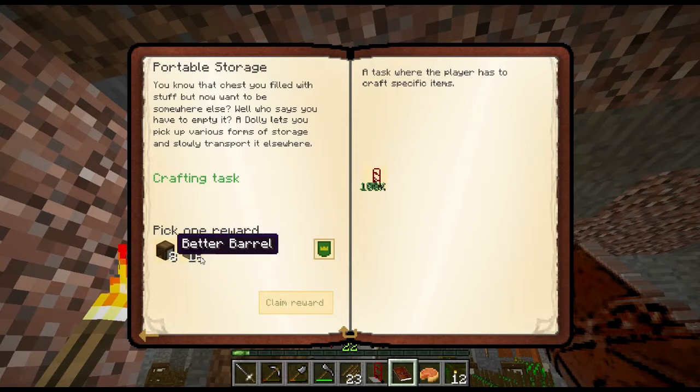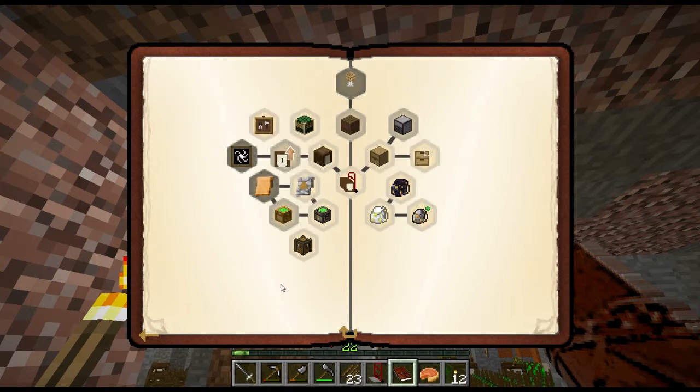That allows us to go ahead and grab the reward: 8 more better barrels and 16 more oak drawers. I'll go with the better barrels - I'm more familiar with better barrels, and you can pipe things into and out of them easily, so it really makes sense.